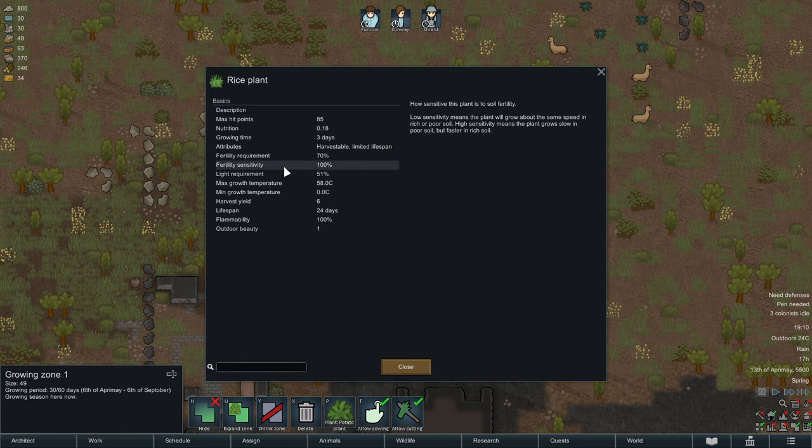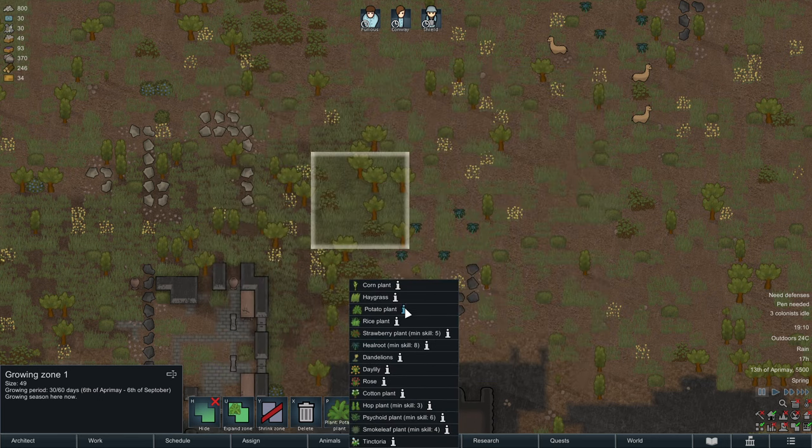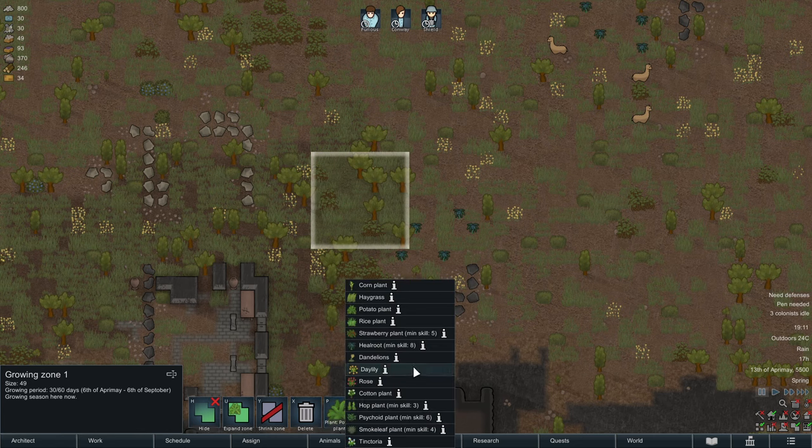So if you have fertile soil, you can go for rice plants, which have 100% fertility sensitivity, or pretty much any other plant. Potatoes don't go into fertile soil — that's the gist of it. To explain in more detail: your basic crops are rice, which is fast-growing with low yield; potato, which sits in the middle and can be grown pretty much anywhere without needing much fertility; and corn plants, which grow for a very long time but have the highest yield.